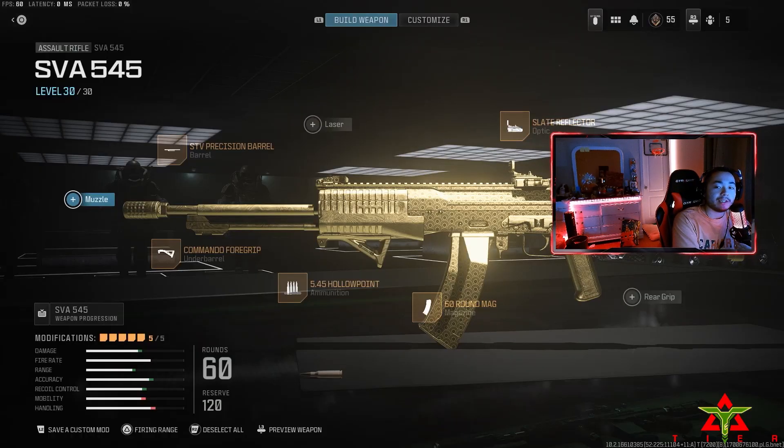Here's the class setup for the SVA 545: we got the Slate Reflector, the STV Precision Barrel, Commando Foregrip, Hollow Point, and 60 Round Mags. I'll see you guys in the next one — peace.